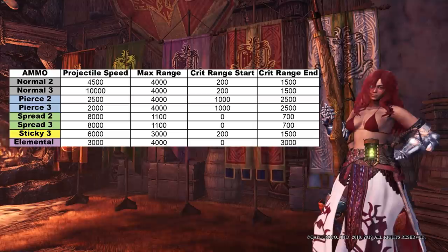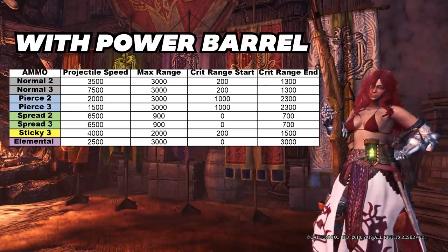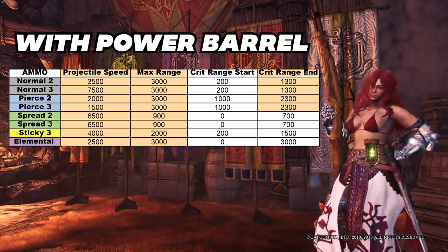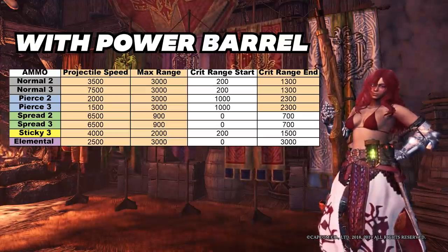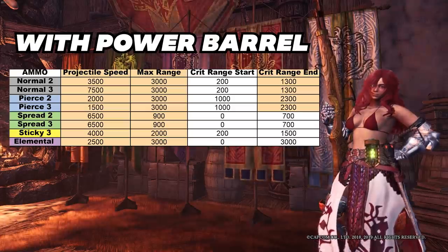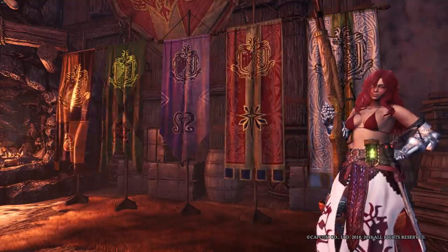So what happens when we use power barrel? As you can see in the table, there's been a change in projectile speed, max range, and end of critical range. Power barrel decreases the speed of your bullets, which helps ammos that pierce through the monster get additional ticks — those are pierce ammos and elemental ammos. The description in the game says it increases stun and exhaust capability, but don't count on it. Power barrel is great for pierce and elemental.